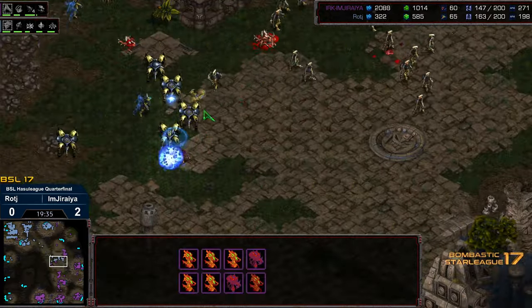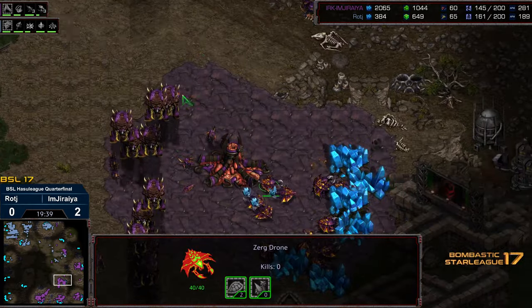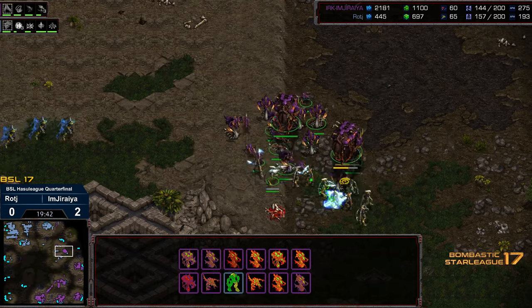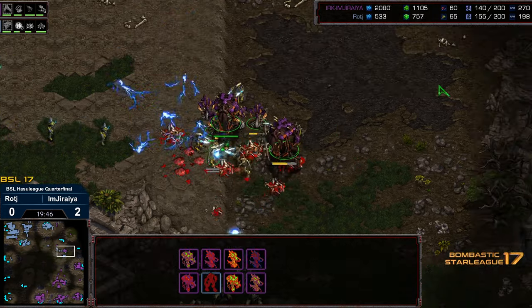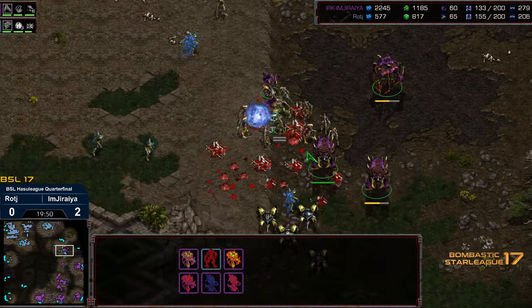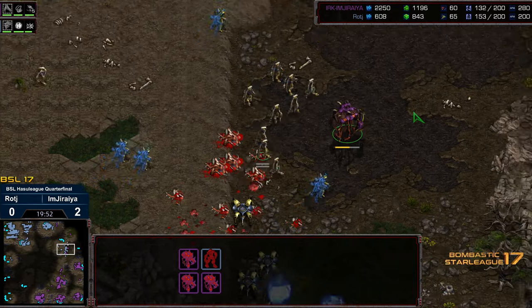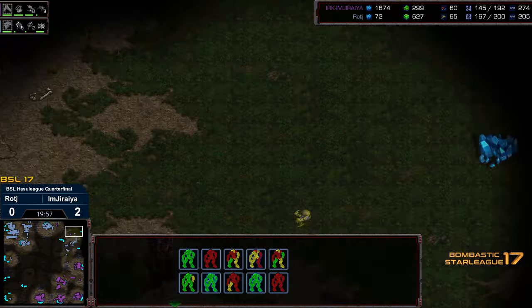Immediately re-dropping the Nexus and now distance mining. In the meantime Jiraiya has still got a lot of resources in the bank across the field. He's down supply however. And I think Raj recognizes with that last base wipe he needs to get aggressive. Starting to storm a lot of troops out — if he can wipe out that 3 o'clock that would do a lot for him. Unfortunately the Observer is having trouble getting in position to deal with some Lurkers. The rest of the army now moving up, but you can see Jiraiya already staging up for a pincer attack.